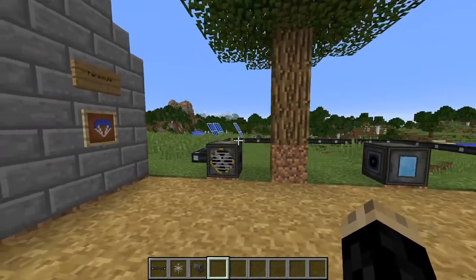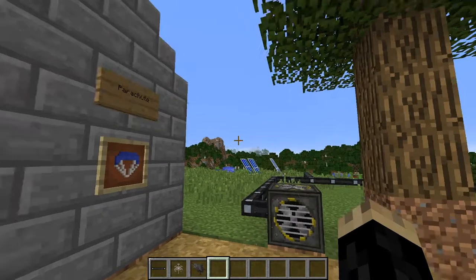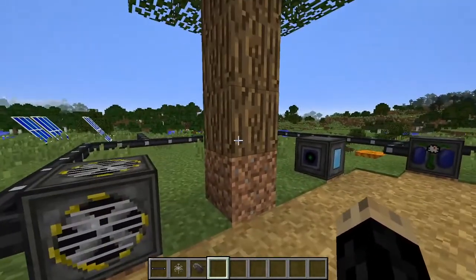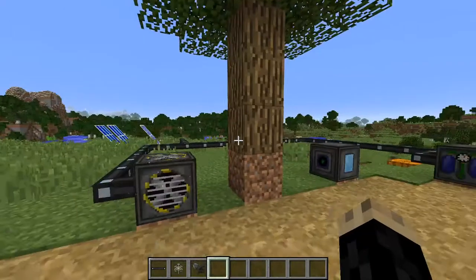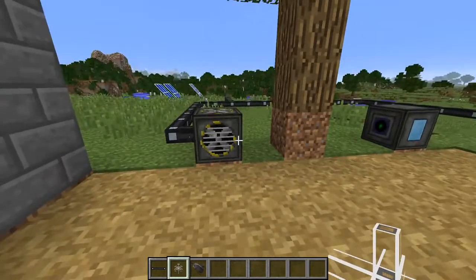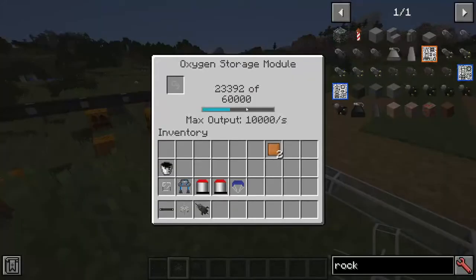Once you get to the moon, you'll want to place down about two to four oxygen collectors, which collect oxygen — but there's no oxygen on the moon. So you'll need to use some Minecraft physics: place down a dirt block and a sapling, grow a tree, which will produce oxygen. With your tree and oxygen collectors in place, take fluid pipe and hook it up to all your oxygen collectors, leading them into an oxygen storage module, which will start filling up with oxygen for later use.